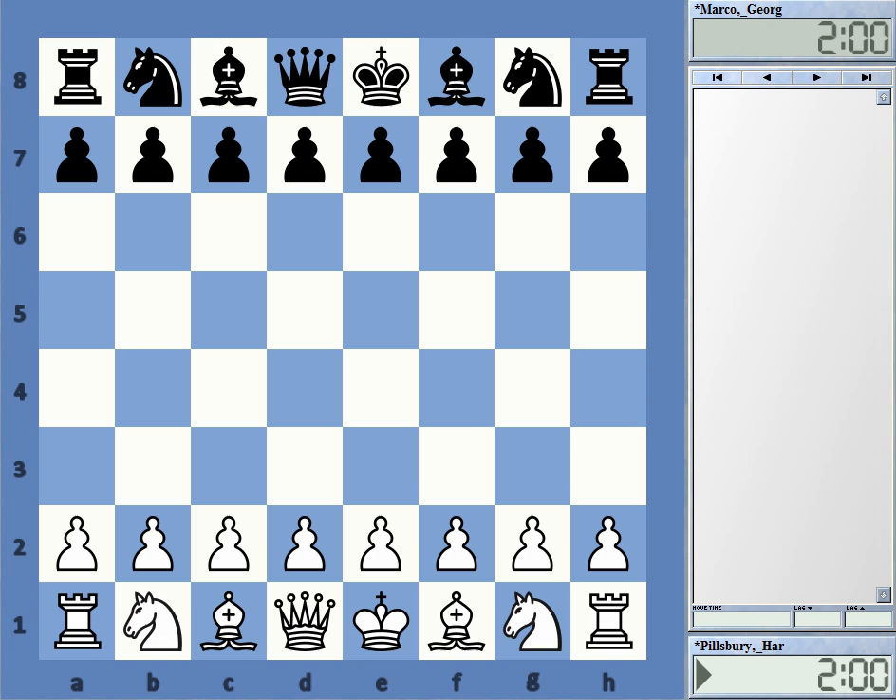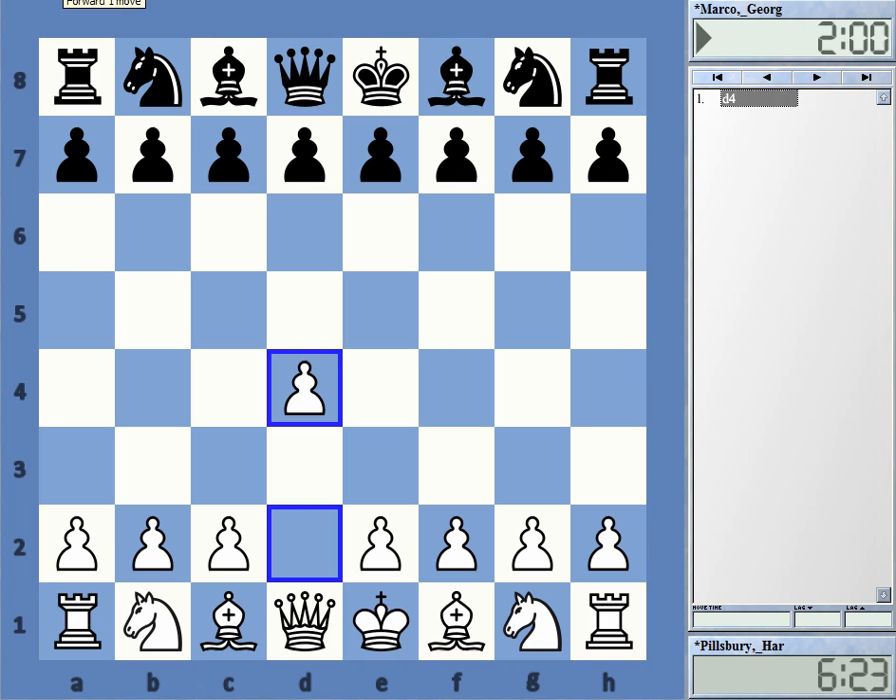Let's look at this game played in 1900 in Paris, between Harry Pillsbury — back then the top US player — and Georg Marco, one of the top players from Italy. Marco is well known for writing lots of tournament books as well as being a good player. We got a Queen's Gambit Declined.